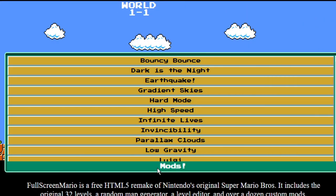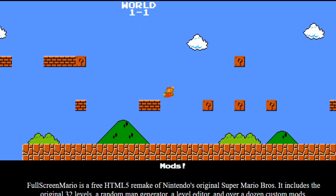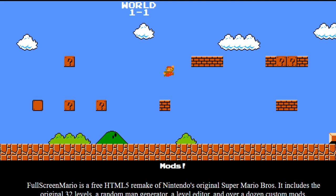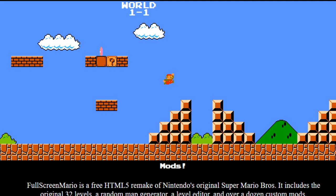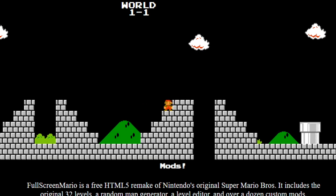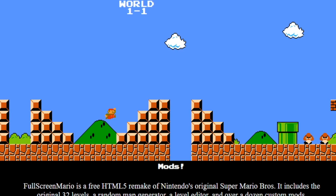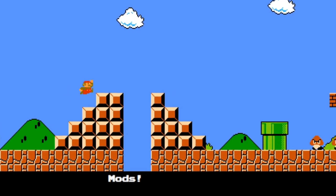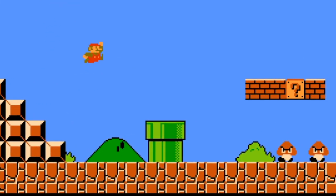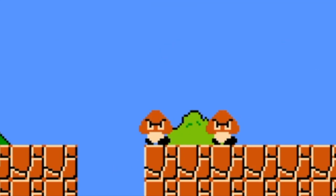Let's see what we can do with mods. We have Bouncy Bounce — let's try that. If you hold in jump, you just keep on bouncing. That's pretty cool. Dark as the Night is pretty cool — it makes everything go into nighttime mode, which looks pretty awesome. Earthquake — when you land, it shakes everything. That's actually really awesome. Mario causes earthquakes. That is pretty dang cool.